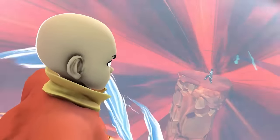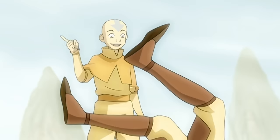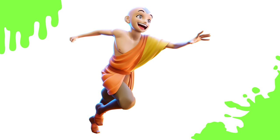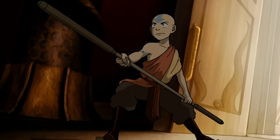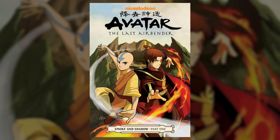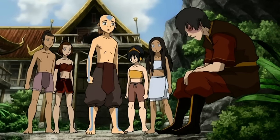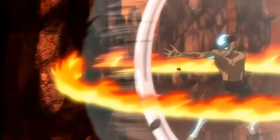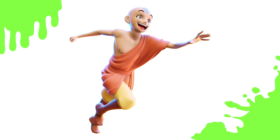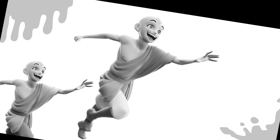Our next fighter is Avatar Aang, the last airbender. His standard appearance comes from the first two books of the show — the traditional robes worn by young airbenders. His first costume comes from Book 3, where his robes have a similar vibe but are somewhat different, which is also his typical appearance in the post-series comics. Next is basically just Aang shirtless, a combination of his appearance while incognito in the Fire Nation in Book 3 and his look during his final fight with Ozai. Finally, what appears to be an original costume that's basically just his first costume, but a little more orange.